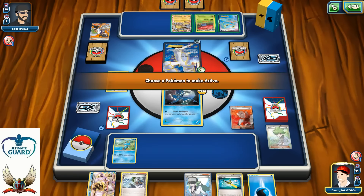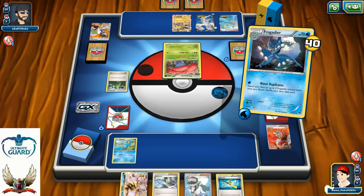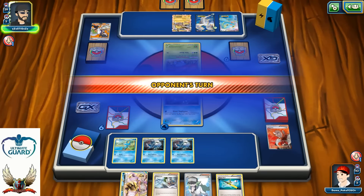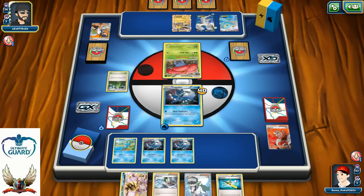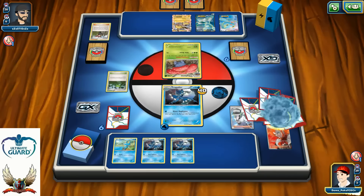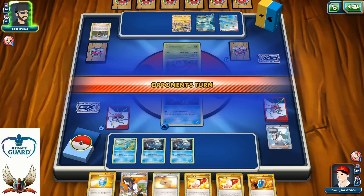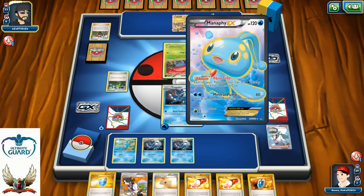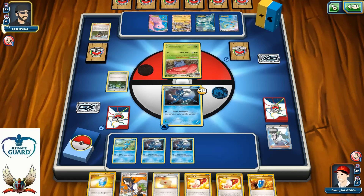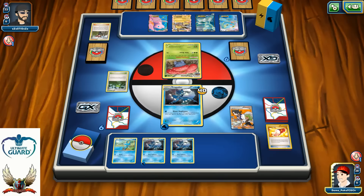Luckily I can Lysandre and Water Duplicate — hopefully for plenty, just for two. Still, my opponent needs to get water energy in order to retreat. There's a Ninja Boy for — probably Jolteon, maybe Lugia, or something like Glaceon — yes, it is Glaceon. Still he needs to find energy so I'll have one turn advantage. My only option is to use N. This is bad — I simply can't use Greninja's Shadow Stitching to prevent my opponent from retreating, as they only need one energy to retreat with Aqua Tube. But they still need to find that water energy.